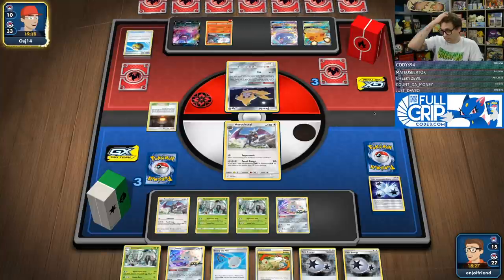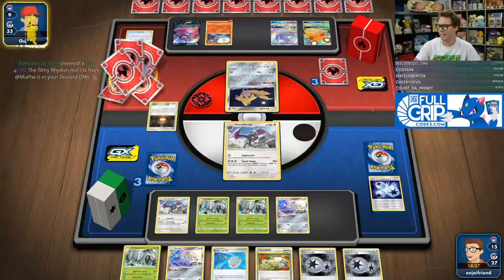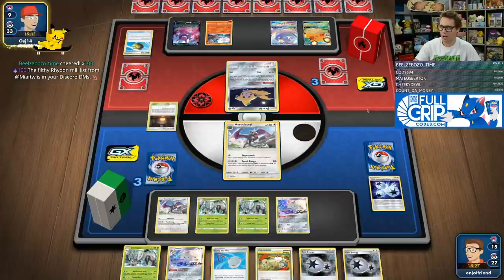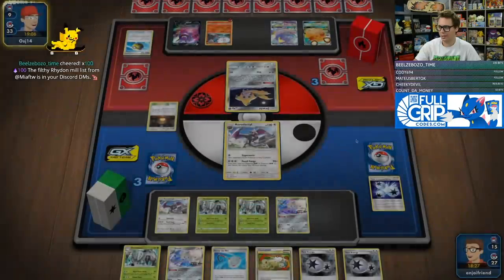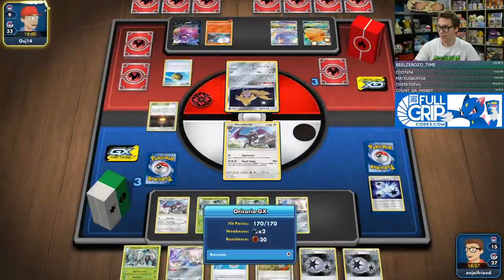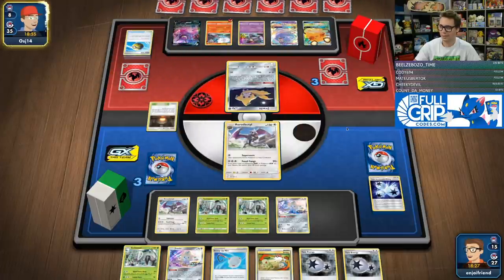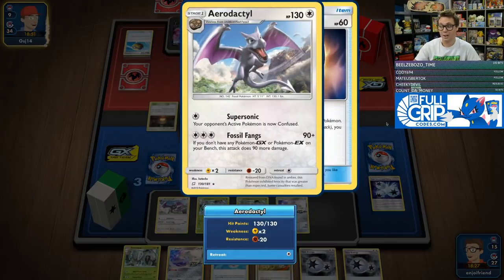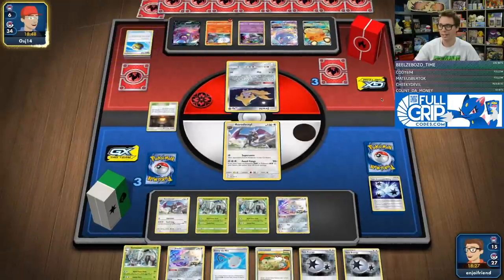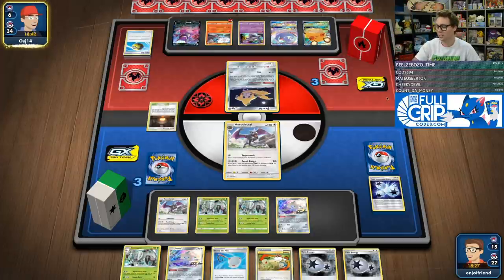If I find the Boss's Orders I might just play it, so then all I need is Energy for a game. They might play a rogue Reset Stamp or something like that that could keep me from finding the game-winning Boss. So if we Stellar Wish and find a Boss's Orders off of that, this next turn we're definitely just going to go in with Golisopod and take out probably the Oricorio GX. We're dealing a perfect 150 damage. This is a tall task for Blacephalon — the deck is not built to knock out Aerodactyls every turn.